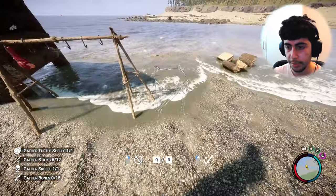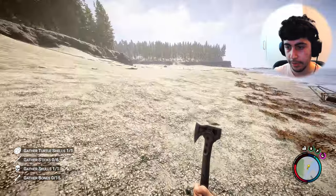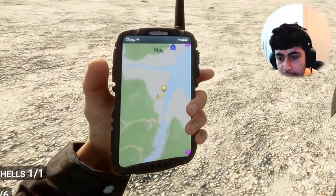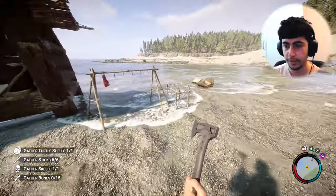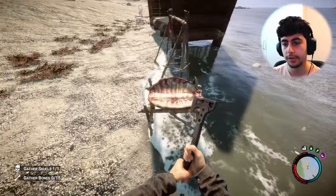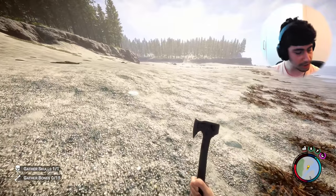We have the turtle shell now, we just gotta make the rain catcher. I'll put it right here — that seems like a good spot. Where is Kelvin? I told him to maintain the base. He can be pretty useless sometimes. Let's finish this. Yes, let's go!